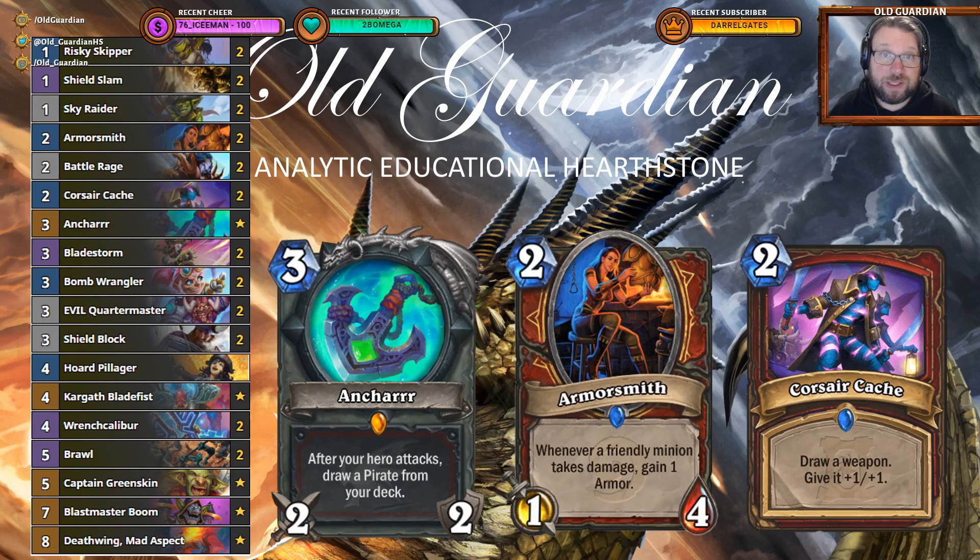As for the Mulligans with this deck, the most important card you're always looking for is Ancharr. Ancharr is used to tutor your Risky Skippers, although in this particular version there's also Sky Raiders, Horde Pillager, and Captain Greenskin that it can draw. That card draw with Ancharr is just very important for all Warrior decks right now. Then if you're in a defensive matchup, you're looking for your Armorsmith, Risky Skipper, and Sky Raider — trying to piece together that package where you get Pirates, Risky Skipper, Armorsmith, and generate armor while you clear the board.